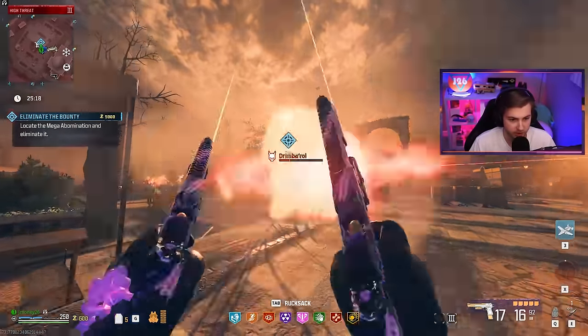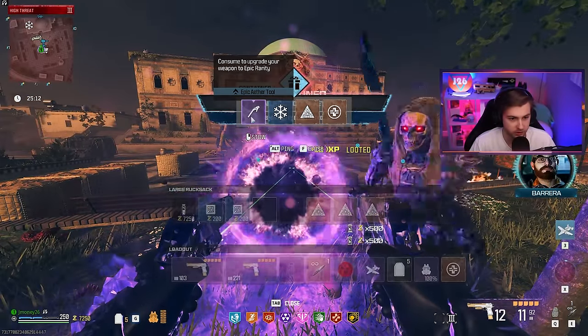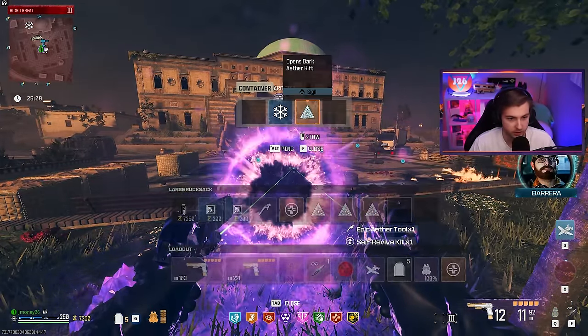We got some helpful players coming in and they just activated a turret. Damn it. Well, I think we are still killing him regardless. I need your help — get the fuck out of here.